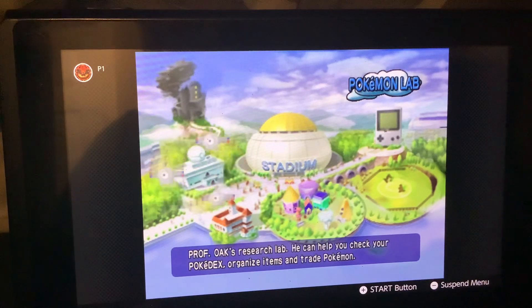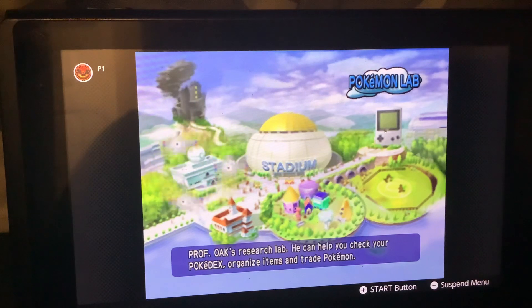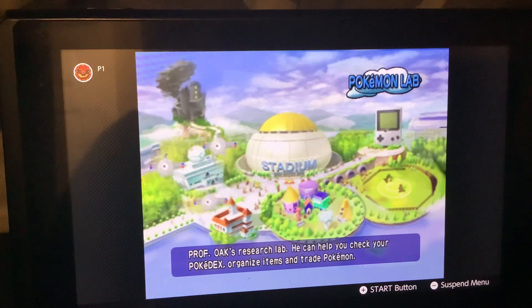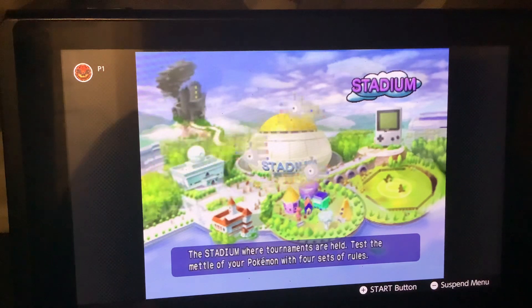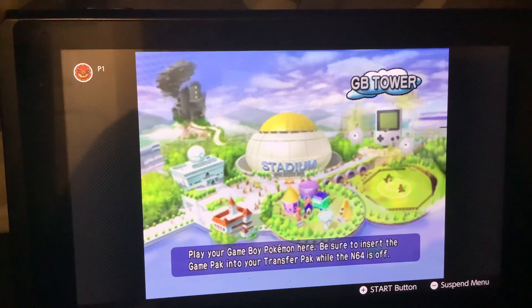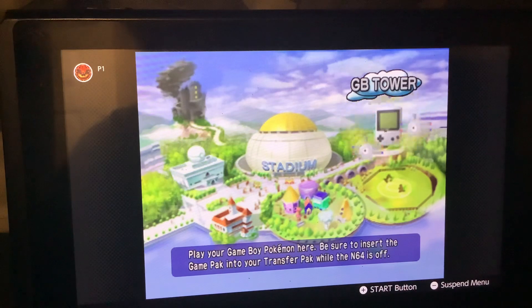This is Professor Oak's Research Lab. You have to have the game included — Red, Yellow, or Blue — for this to be usable. I think you can get special items from there if it was possible to use Red, Yellow, and Blue. The Game Boy Tower is where, if you had Red, Yellow, and Blue connected via the transfer pack, you could actually play those games on the N64 here, which was pretty cool.